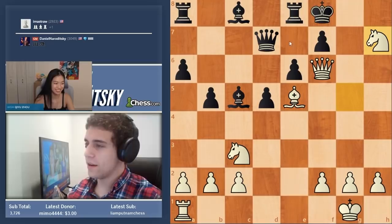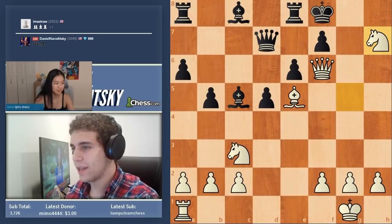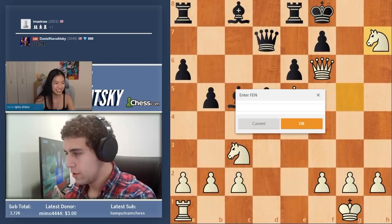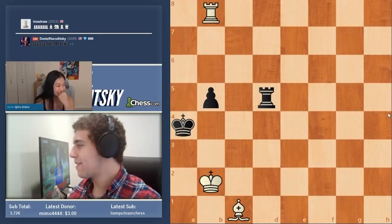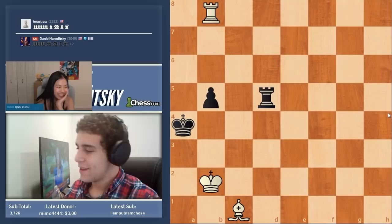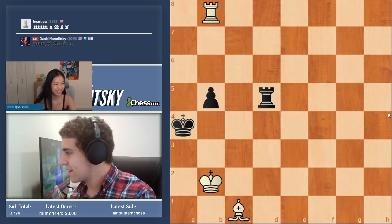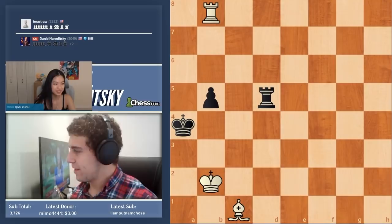Let's start with a simple study — very simple — just to get your confidence back up. I think you'll get this one quickly. It's the ending of a relatively famous study, just a couple of move combinations. I'm pasting it in right now. White to play and win here. Take as long as you need, I'm never going to rush you, and chat can get involved in the comments too.